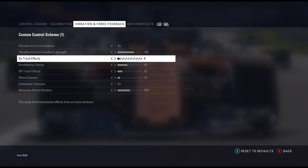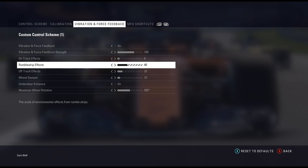On track effects I've tweaked down a little bit — from ten down to eight. Might tweak it down a little more because when you're at full throttle in eighth gear belting down a straight, you get a little bit of rumble which is nice but can sometimes be off-putting. I've actually dialed up the rumble strips a bit to 40 — I think it starts off at 30 or 20. I like a little vibration to let me know I'm on those rumble strips, because on a corner exit I need to get off them pretty sharpish.